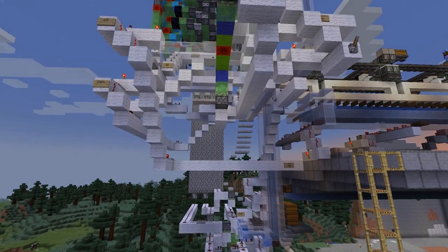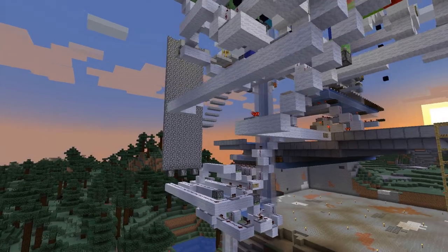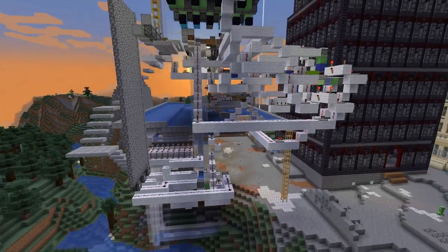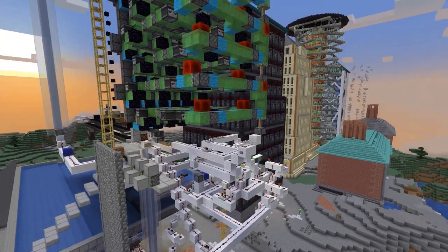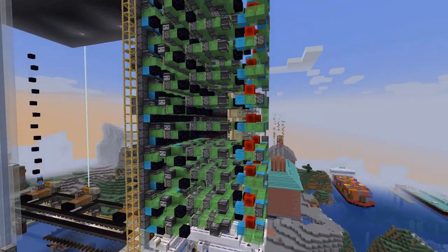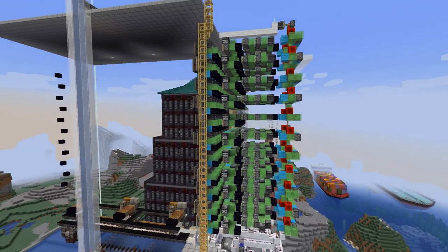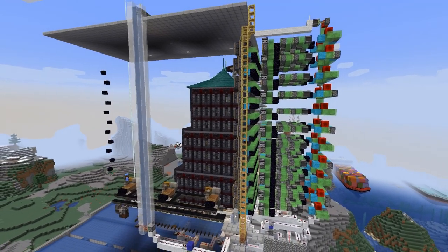In the last episode we built up this huge piston wall that is powered by flying machines in the back that will push out the logs and break the leaves. And then in today's episode we will focus on the TNT towers that will actually break the logs.